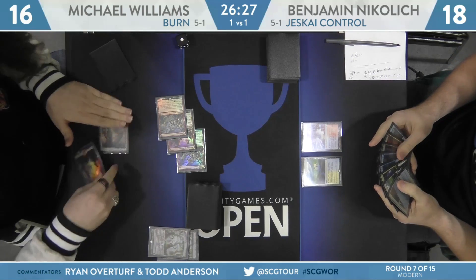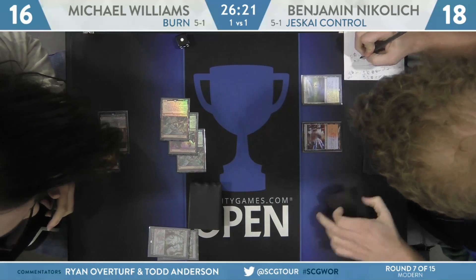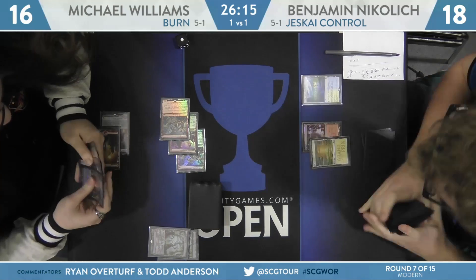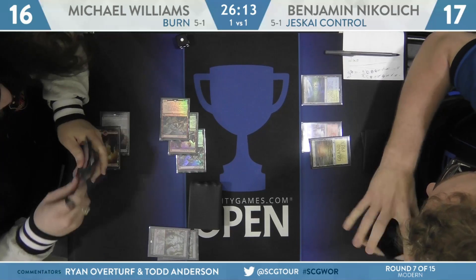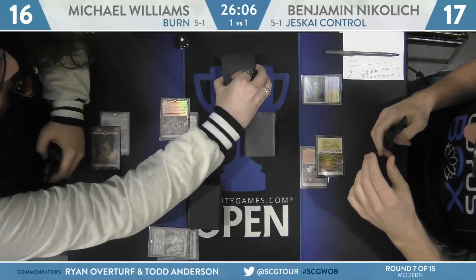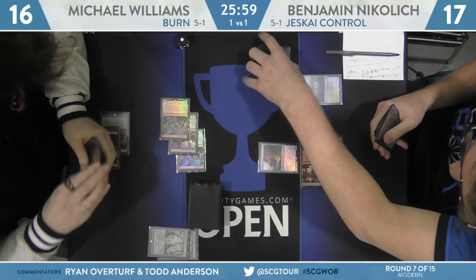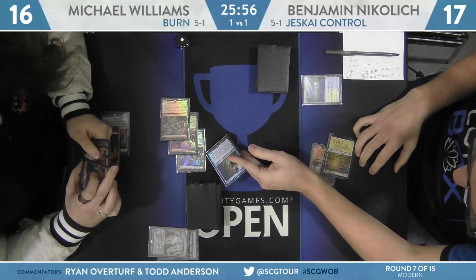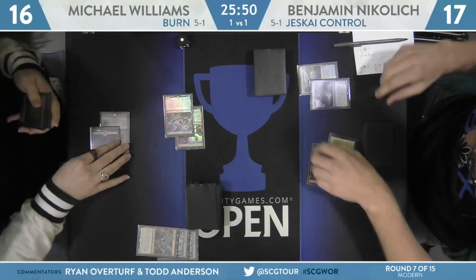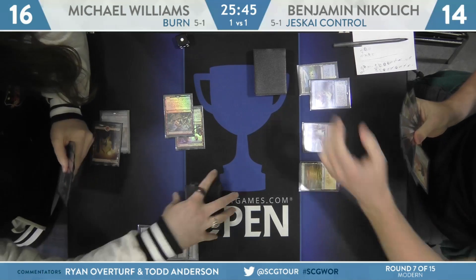These are the starts from a fair blue deck that you always dread. Nikolic lets one Goblin Guide trigger resolve — Glacial Fortress added to hand. He sacrifices his Flooded Strand, falls to 17, fetching for a basic Plains. The second Goblin Guide trigger reveals a Lightning Helix. Nikolic flashes in a Spellstutter Sprite to trade with the Goblin Guide, takes three from the other two creatures, and falls to 14.